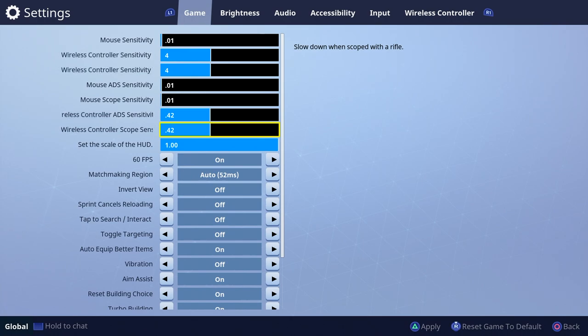Now we're going to talk about your scope sensitivity — this is for the scope or a sniper rifle. A lot of people, if you want to hit trick shots, can play on a high sensitivity, but it's going to be harder. Everything when it comes to shooting relies on how much control you have over your character — the lower the sensitivity, the easier it is to control.